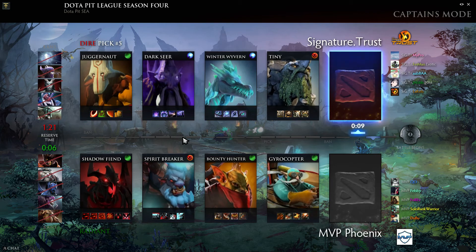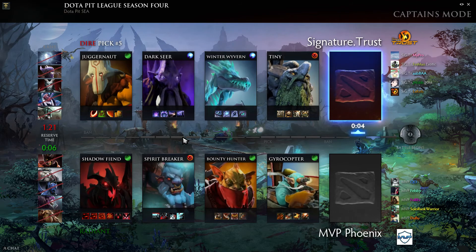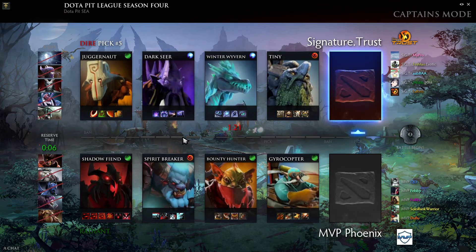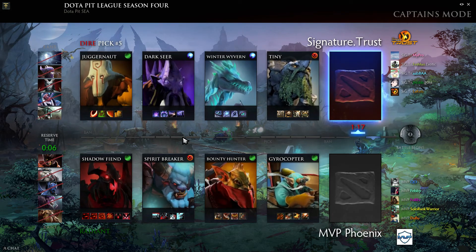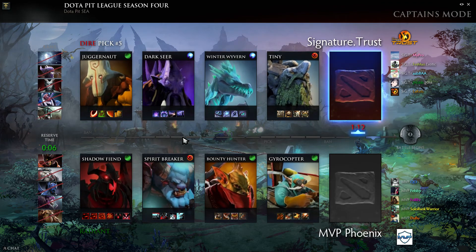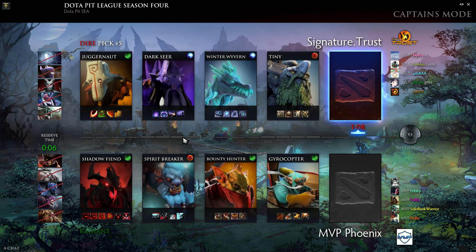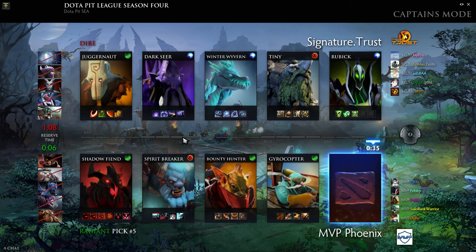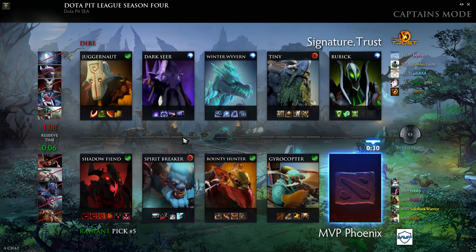Earthshaker would have been a good hero to stop Bounty and Spirit Breaker. Trust need heroes that are good against this roaming power, and also laning power, because right now they've got big teamfight combinations — Curse, Vacuum, Tiny Avalanche Toss — with good pushing power into tier ones if they get a good start. Phoenix are in a much better spot because their fifth pick could literally be anything.